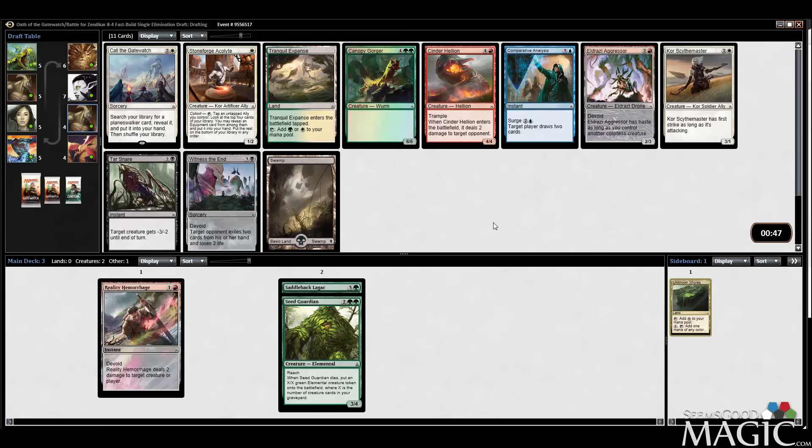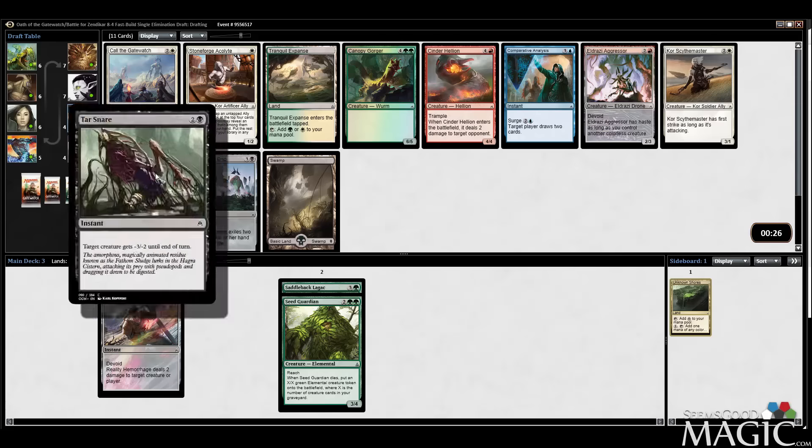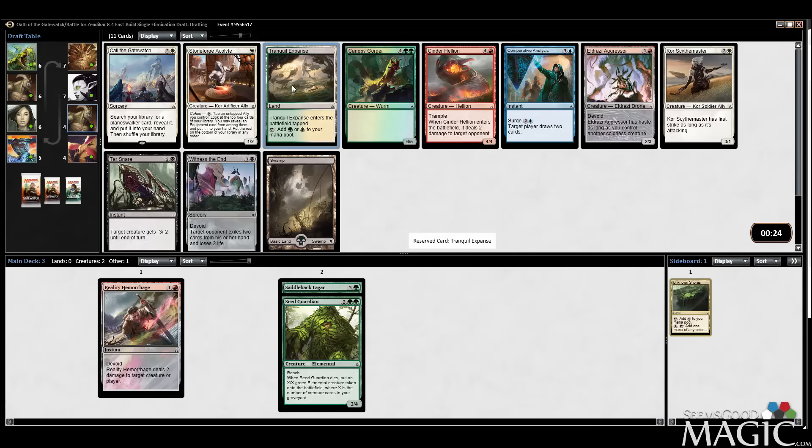This is kind of a weak pack too. I could take the Tranquil Expanse in case there are white cards I want. Once again I'm not passing anything I care about. Canopy Gorger is pretty underwhelming in terms of top end. Scythe Master, Aggressor, Hellion, Tar Snare — there's nothing in this pack I want. I'm going to take the Expanse.